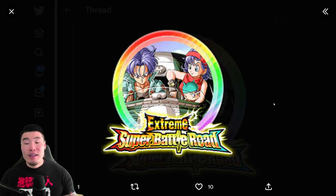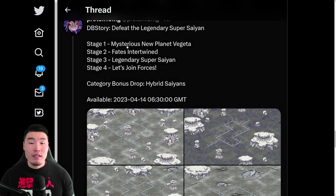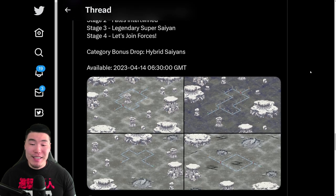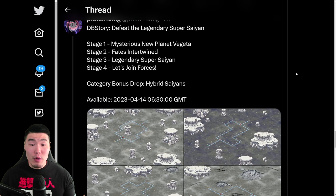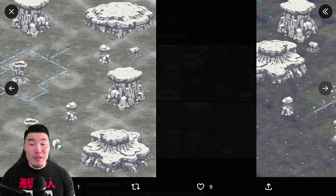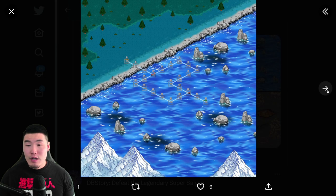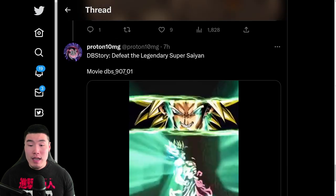After that we have the translated Extreme Z-Awakening medal for the free-to-play Extreme STR Road to Ruin Trunks, so this guy is finally getting that Extreme Z-Awakening. We also have some new Dragon Ball Story content — 'Defeat the Legendary Super Saiyan' — obviously for the Broly Second Coming movie. There are going to be eight stages in total and the bonus drop category is Hybrid Saiyans, which makes a lot of sense.